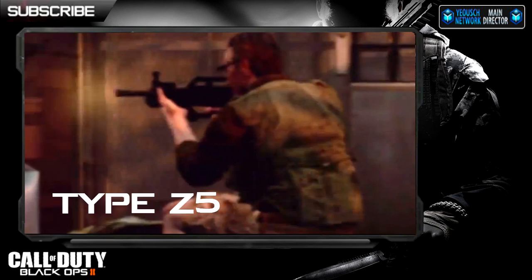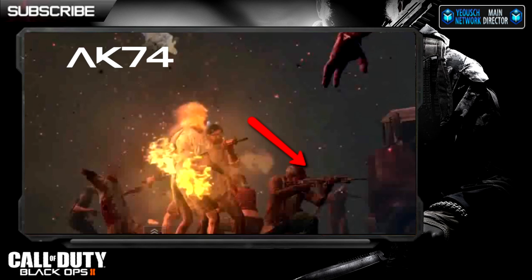Moving on to the Type 2.5, this was actually seen multiple times within the trailer. We don't know the character's name, but he's holding it, shooting it, and using it quite a few times during the trailer since that isn't the only time we see him. Sorry I keep saying 'moving on,' but we have a lot of them.